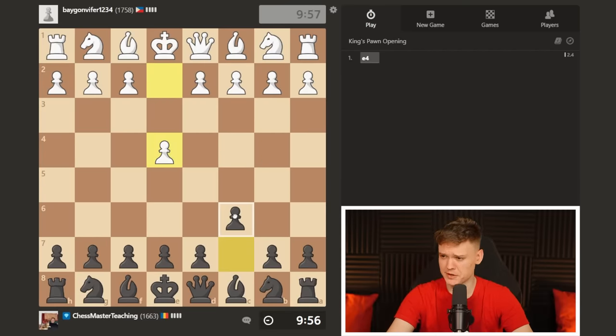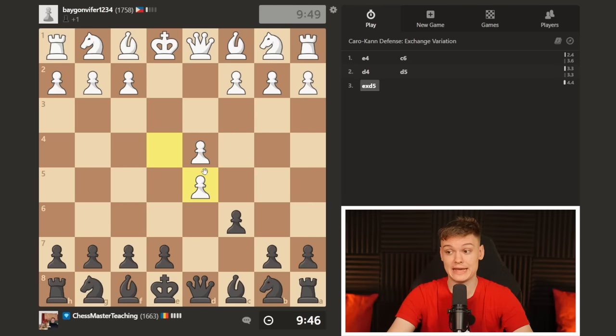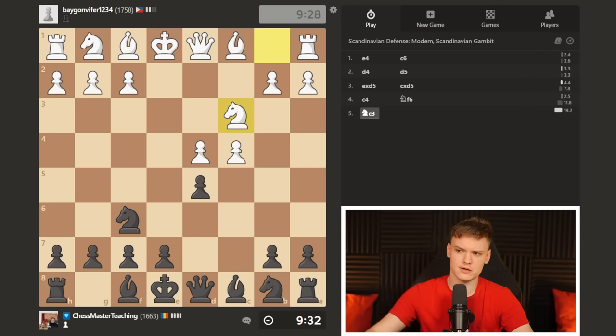All right, we managed to get a pretty high-rated opponent — almost 1800, in the high 1700s as you guys like to call it. Going for the Caro, and life seems to be serving us another exchange variation, which I'm going to take back with a pawn. And we actually get to deal with the Panov, which is quite fascinating. In a lot of videos on the Caro I haven't really faced the Panov all that often. I even get comments asking about a separate video on it. I feel it's a niche variation that doesn't get played often, but with every student I work with, they usually struggle against the Panov in particular.